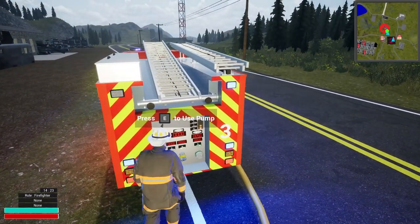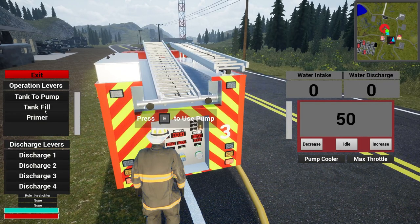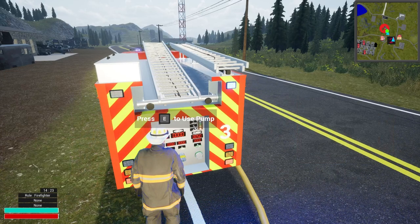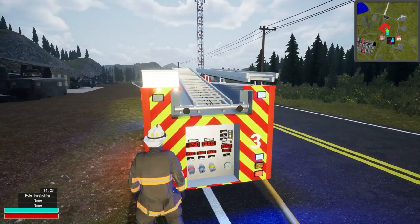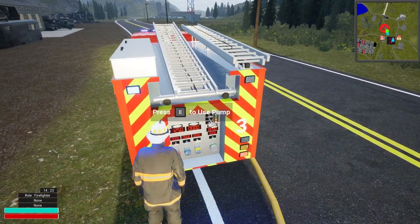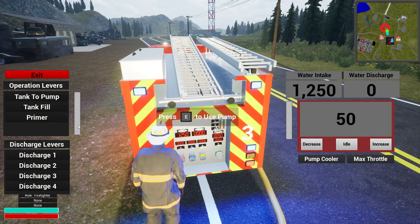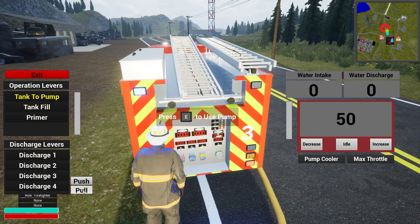It's going to be on the rear. Pump panel — let's do tank fill on this just so we can see what's coming in. We do have 1,250 coming in — okay. Let's go tank fill, push it back in, and go tank to pump. There we go.